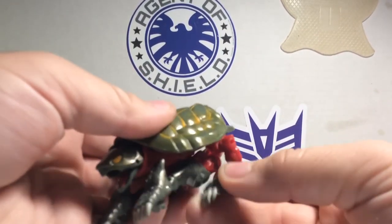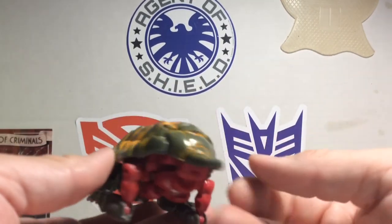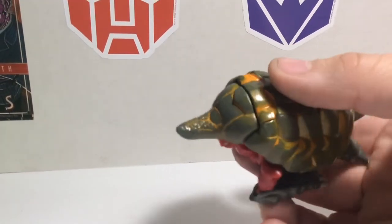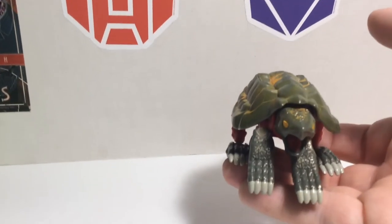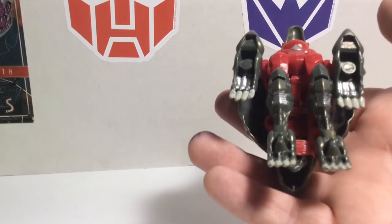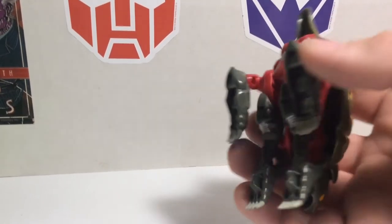Here he is — I'm going to do a 360 spin for you guys. This guy's name is actually Snapper. Here's the top side, and when you flip it to the bottom you can see everything. I'll show you those details later.